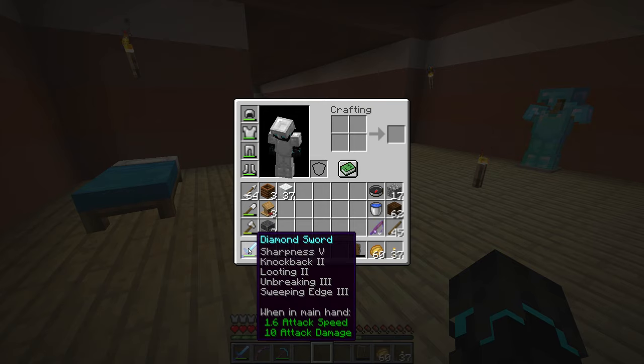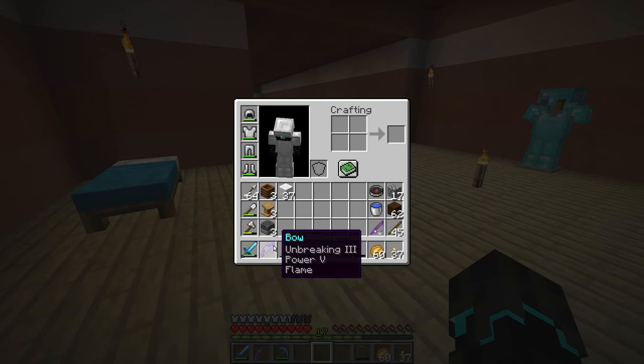The sword has Sharpness 5, Knockback 2, Looting 2, Unbreaking 3, and Sweeping Edge 3. I want Looting 3, but it's coming. The bow has Unbreaking 3, Power 5, and Flame.